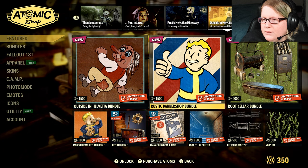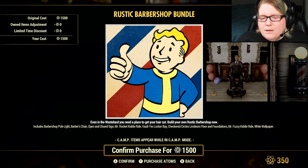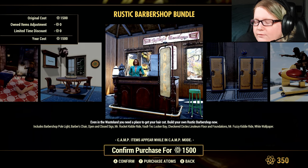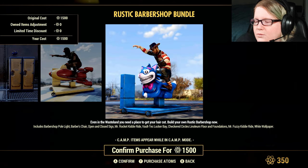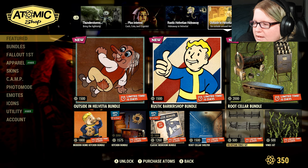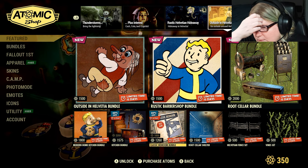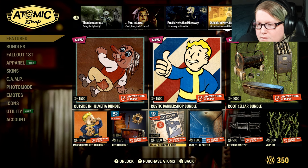The Rustic Barbershop Bundle is 1,500 Atom — I believe this was here last week. It includes the Barbershop Pole Light, Barber's Chair, Open and Close Sign, Mr. Rocket Kitty Ride, Vault-Tec Locker Bay, Checkered Circles, Linoleum Floor and Foundations, Mr. Fuzzy Kitty Ride, and White Wallpaper. The Root Cellar Bundle was also here last week, with the Vine Set, Helvetian Fence, Root Cellar Shelter, Classic Bedroom Bundle, Kitchen Bundle, and the Modern Home Kitchen Bundle.